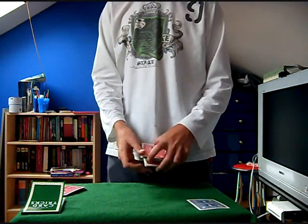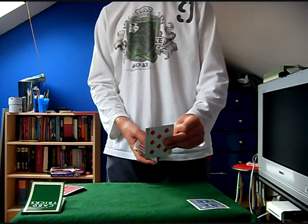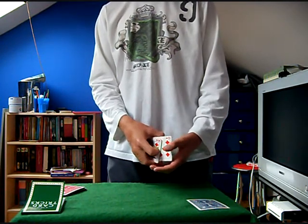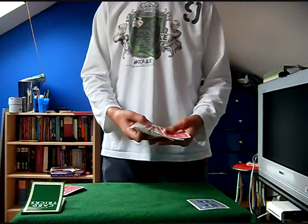So now all I need is for another card to be selected. So let's say it's this one. You got it? Okay. Stick it in the center. Leave it in. Now if I just snap, there should be another blue card.